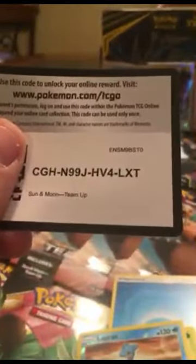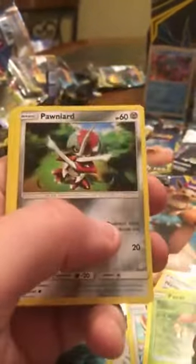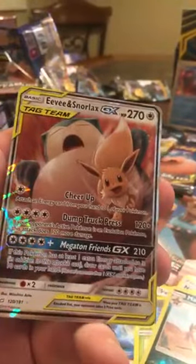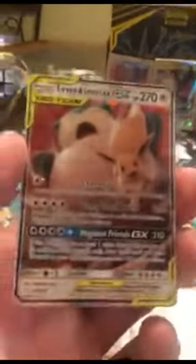We're going to the Snorlax pack. Here's another code - one, two, three, four. Metal energy. Alright - Evelyn, Nanu, Farfetch'd, Paras, Ponyta, Staryu, Heracross, Weedle, Amanda Buzz, reverse holo - and oh! We got the Snorlax and Eevee GX tag team card! There we go!